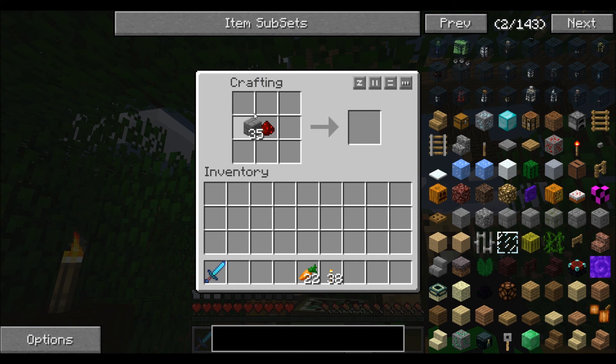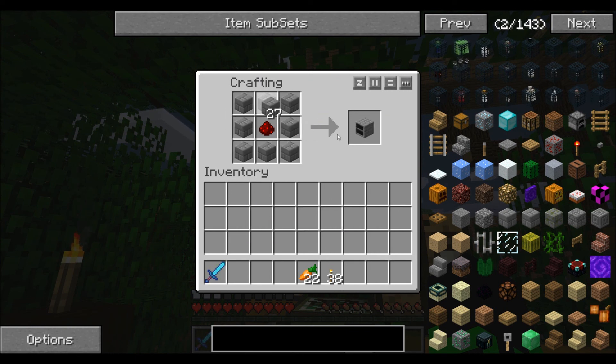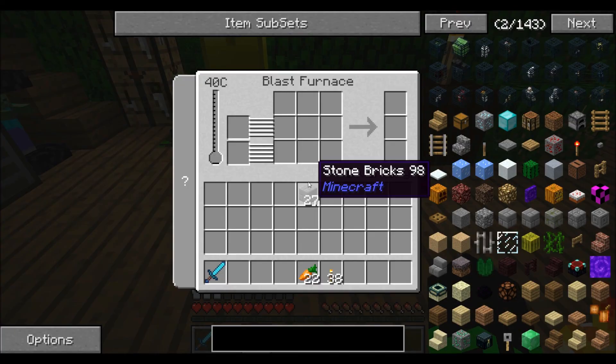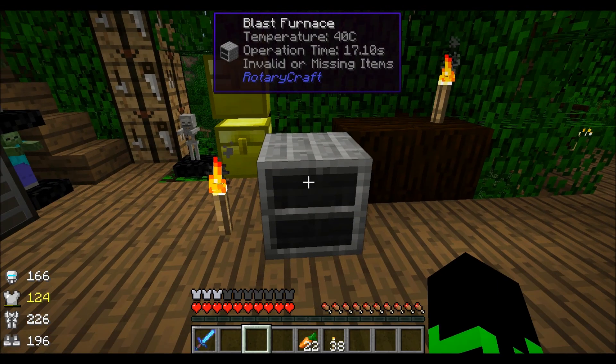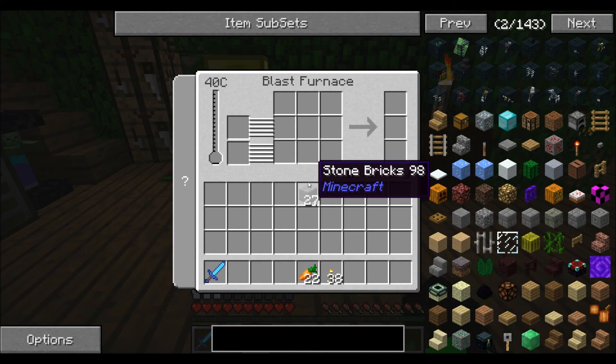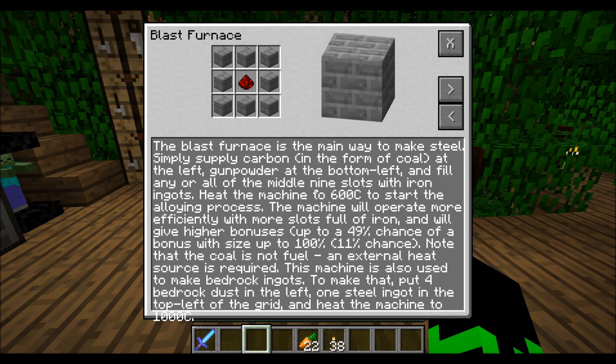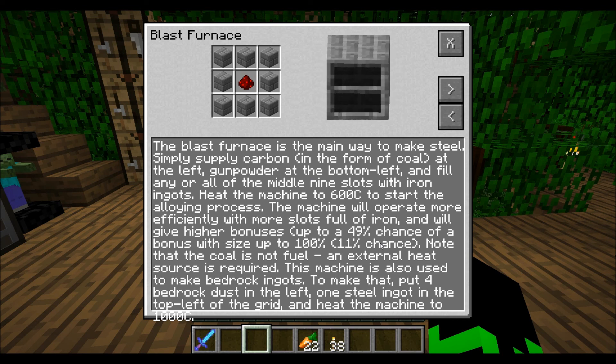Should we build another island? I mean, we could just expand the one we have — we have a lot of room. How does this thing work? Temperature four degrees, operation time seventeen seconds. You need coal. The blast furnace is the main way to make steel — simply supply carbon in the form of coal to the left, and gunpowder.